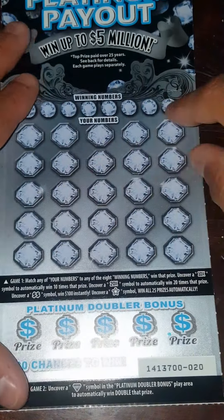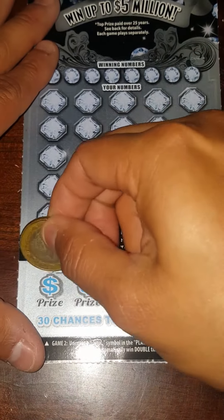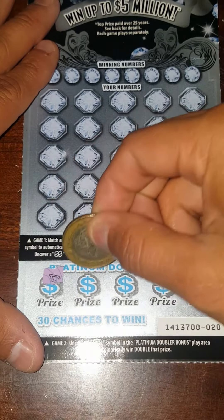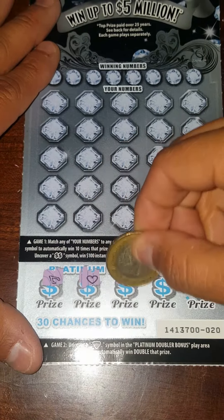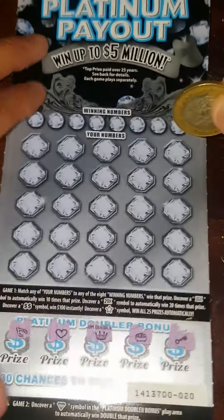Go ahead and start with the Platinum Payout ticket — got $20. Looking for a diamond here in the bottom, doubles the prize. Wishbone, heart, crown, a lot of gold, key — so nothing there.